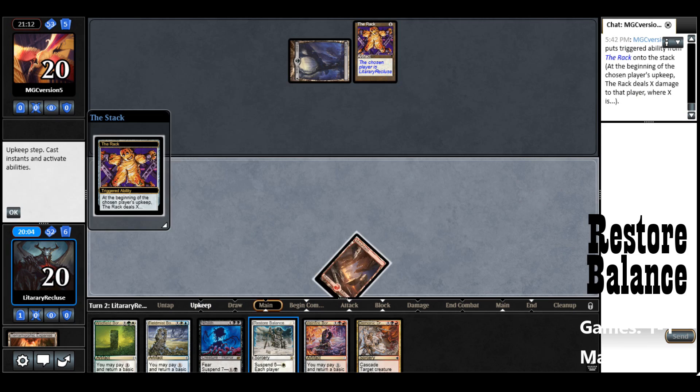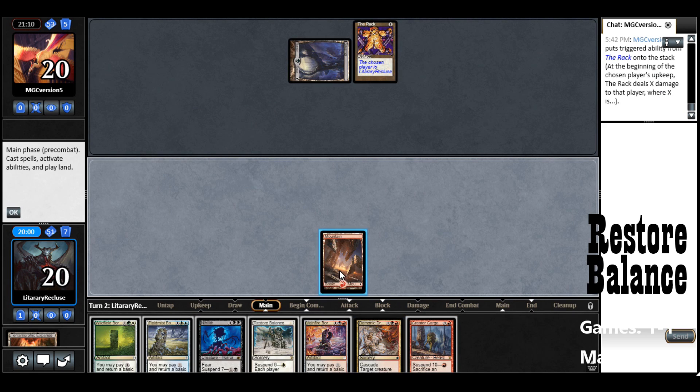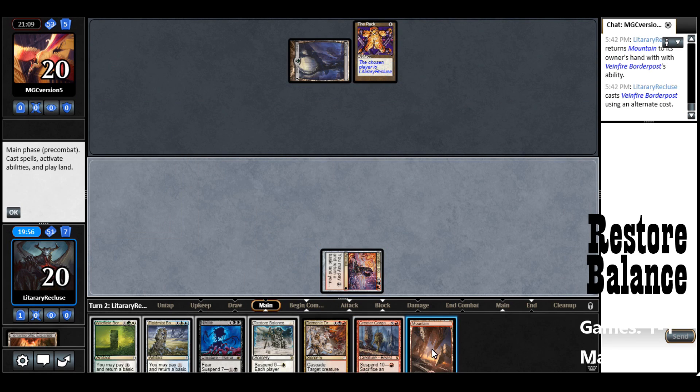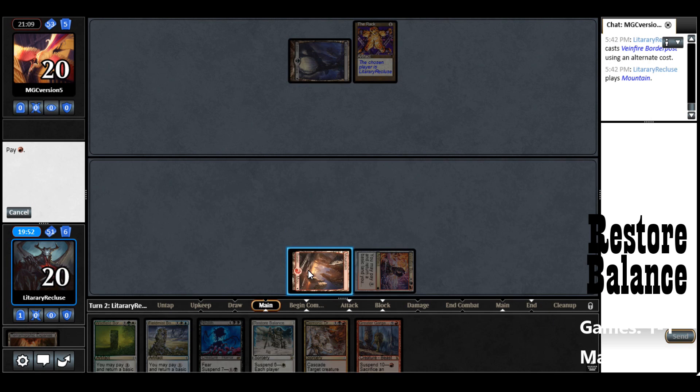Rack on turn 1 — well, that's great. Greater Gargadon. This is like the exact hand that we want, other than having Restore Balance in hand. We've got Gargadon, Nihilith, and a Cascade Spell — that's perfect.